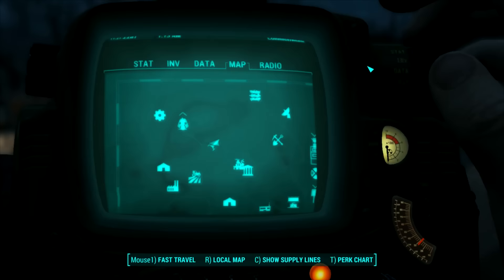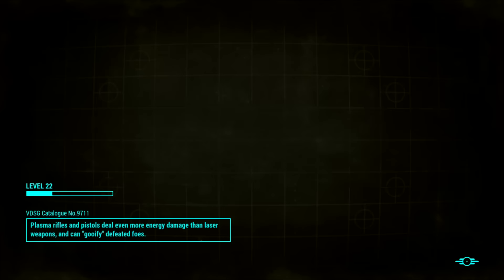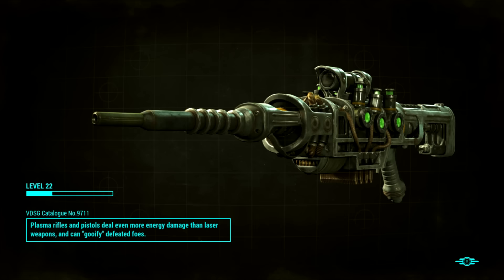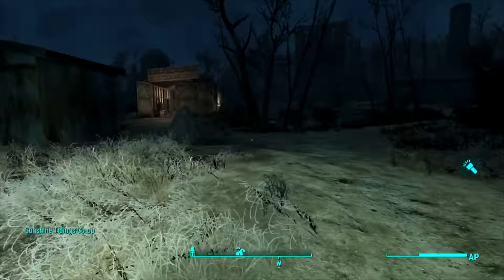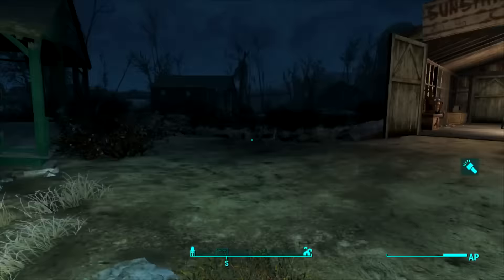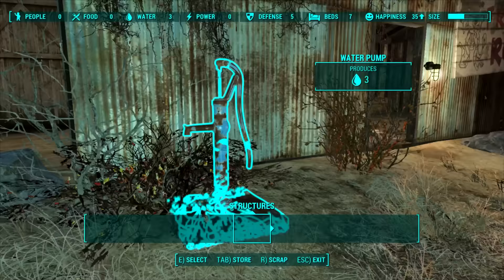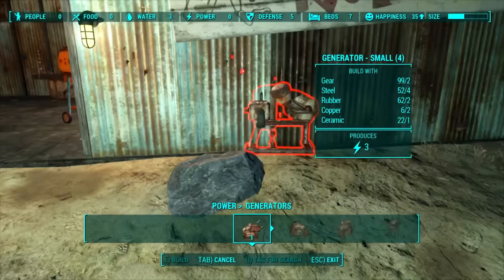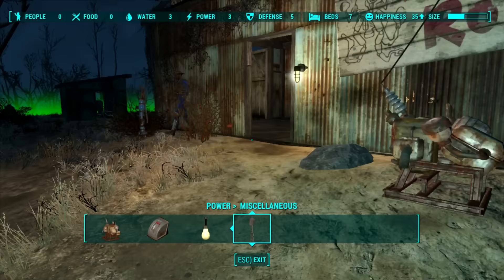We've got the Sunshine Trading Co-op - I actually have a beacon stored in the workbench here. Plasma rifles and plasma pistols deal even more energy damage than laser weapons - that looks so cool, can't wait to find plasma weapons. Sadly we don't have access to them yet but hopefully once we get the Scrounger perk we'll get more ammo and can actually use them. Since we already made these things we can just put them right back and hook them up. Next settlement.